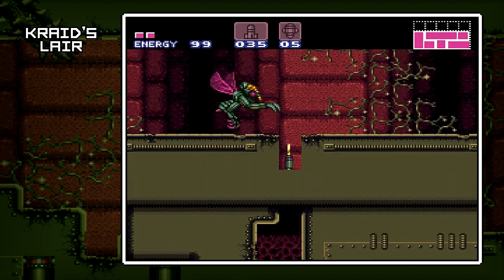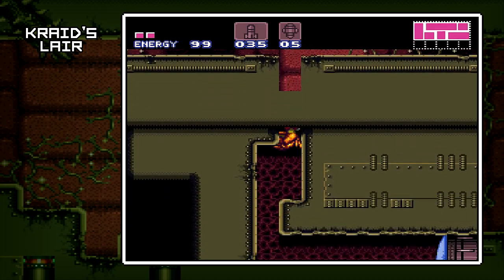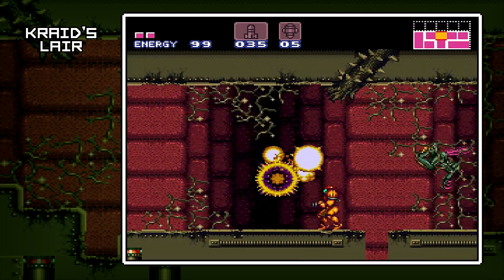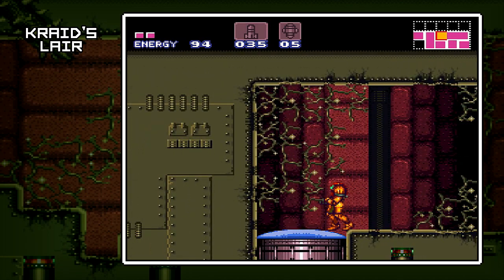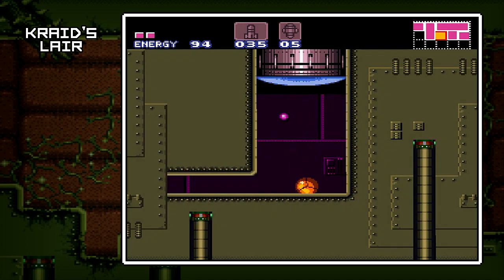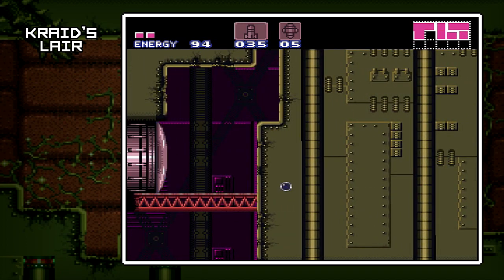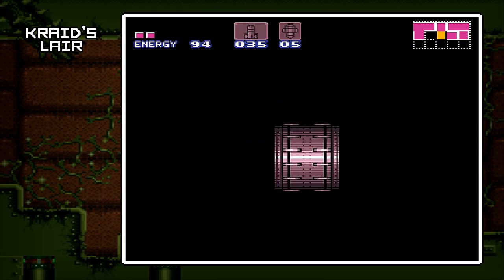That was Kraid. I'm not going to go to it now — I will go to it in a future episode — that room we found in the last episode where it had the statues. At this point, now beating Kraid, the statue would turn gray, letting you know that you've progressed and have unlocked one of the four locks keeping you out of that — well, whatever it's keeping you out of.